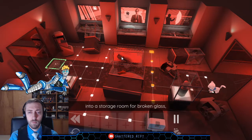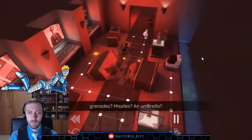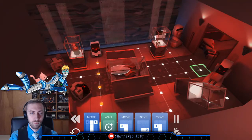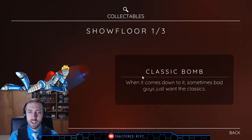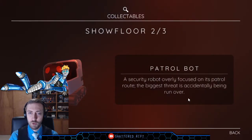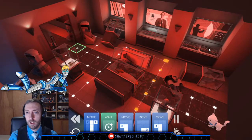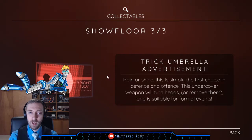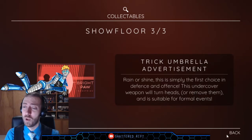He stumbled into a storage room for broken glass, except there were other items in the glittering fragments — grenades, missiles, an umbrella. Classic bomb: when it comes down to it, sometimes bad guys just want the classics. Patrol bot: a security robot overly focused on his patrol route — the biggest threat is accidentally being run over. Trick umbrella advertisement: 'Rainer Shines — simply the first choice in defense and offense. This undercover weapon will turn heads — or remove them — and is suitable for formal events.'